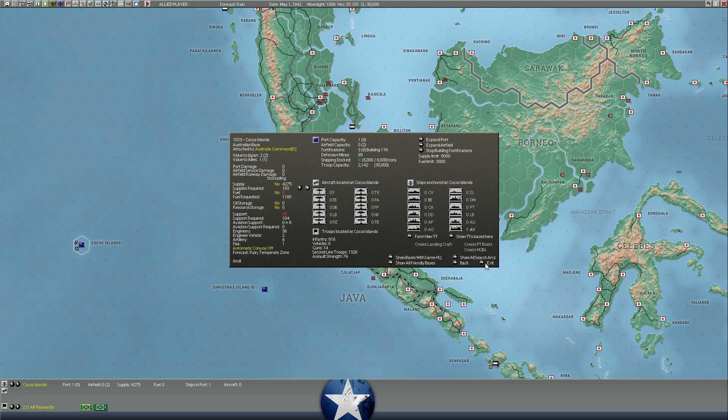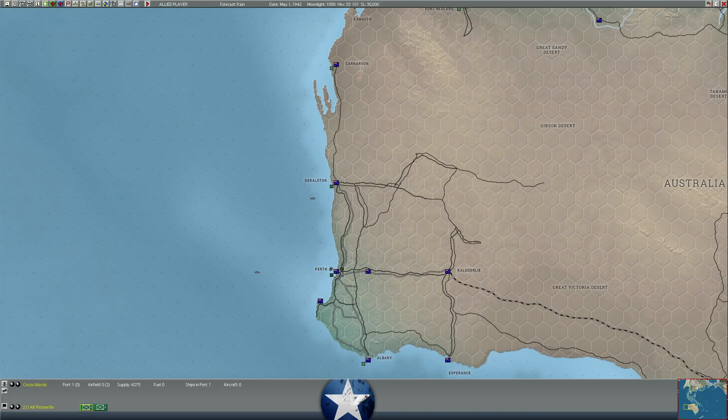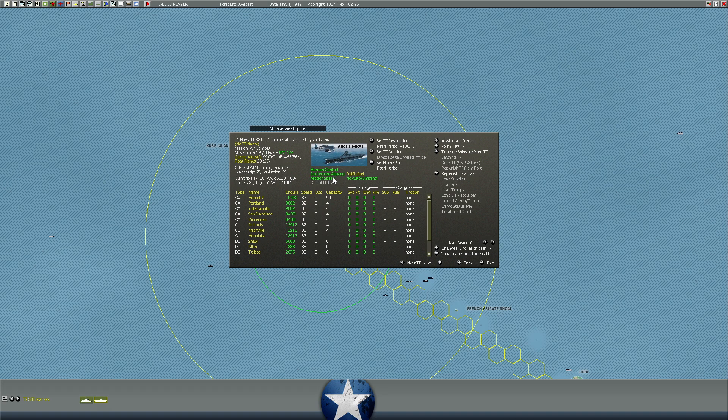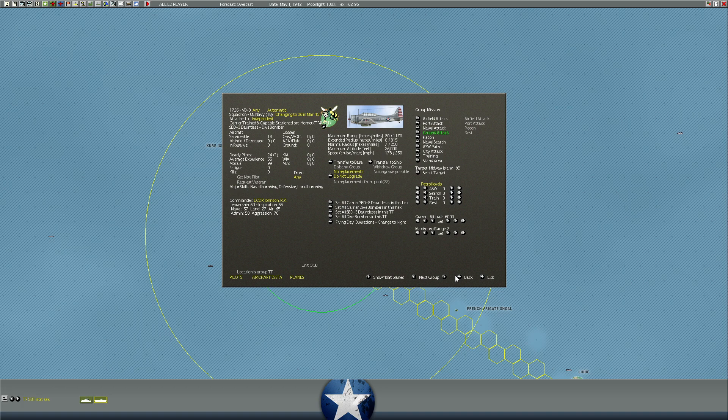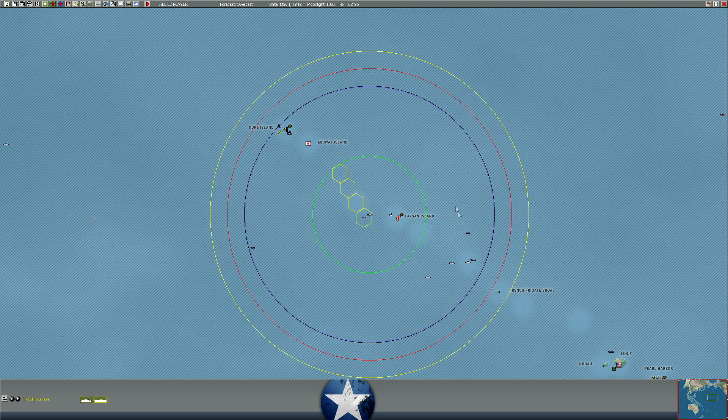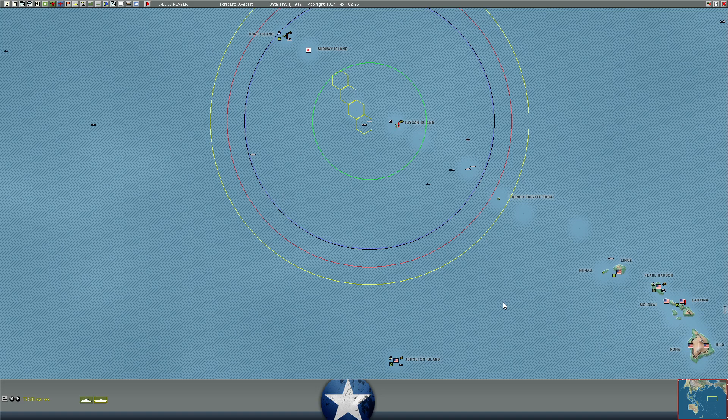It looks like the Hornet hasn't revealed her presence — she was sailing in thunderstorms, so maybe that's why she hasn't bombed Midway yet. We'll switch her to retirement-allowed and make sure she's ordered to ground attack Midway. Let's move the Hornet a bit closer to Midway, and we'll move the Yorktown up as well to hit Midway from the air before our troops show up.